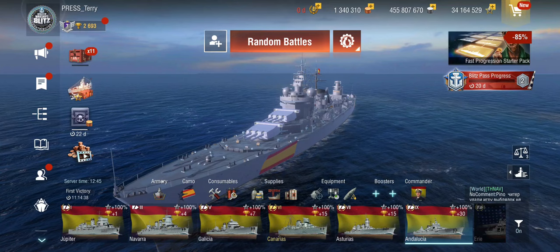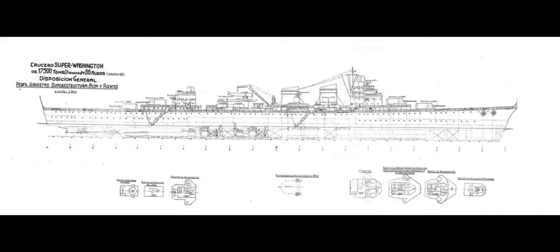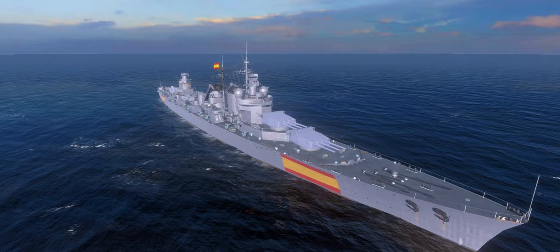So, tier 9, where things are a little different. This ship didn't exist and apparently, according to Wargaming, there was a Project 138 design, but this doesn't match very much of the actual stats we see in-game, because the guns didn't quite match the three options that were actually available for the planned Project 138 cruiser.